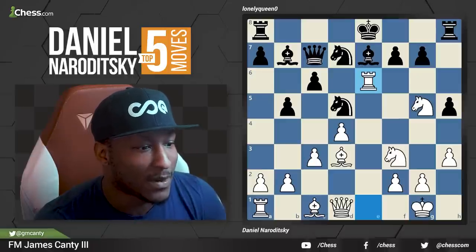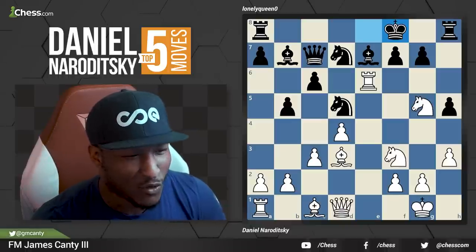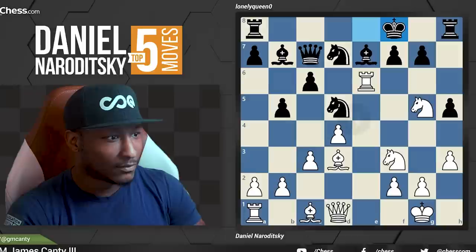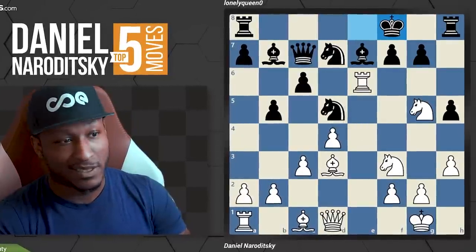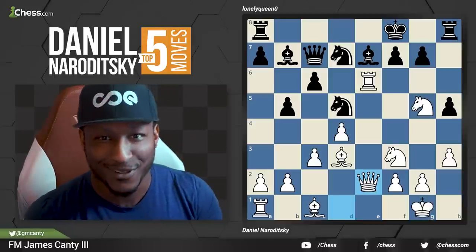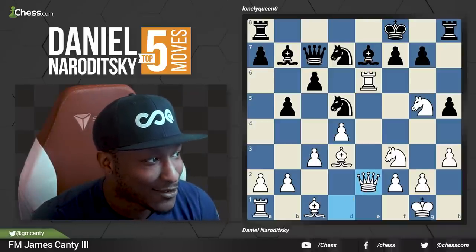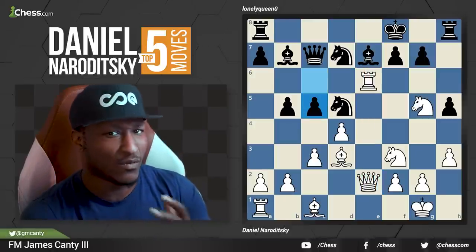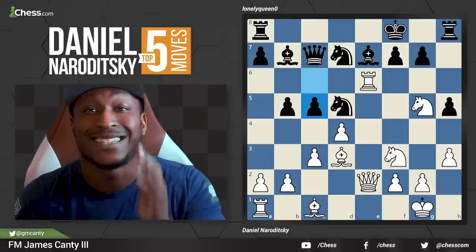Rook takes E6 happened. His opponent says 'you're not about to hit me like that' and steps out with king to F8. After king F8, what do we do in this position? The move is queen E2 — very simple. Increase the pressure. We're not going to take twice. Black says 'I don't know what your idea is' — C5. You thought rook E6 was the most brilliant thing ever, but watch this next sequence of moves. White to move, what do you do?